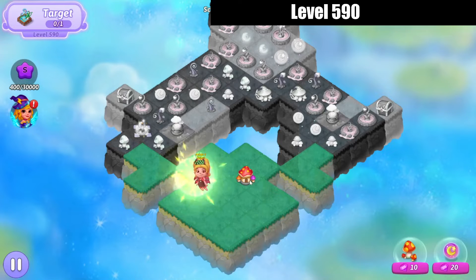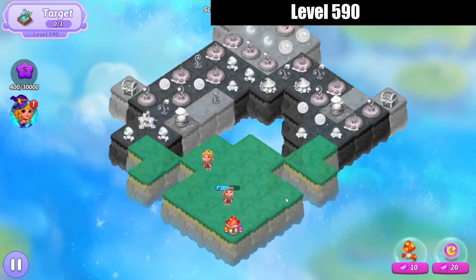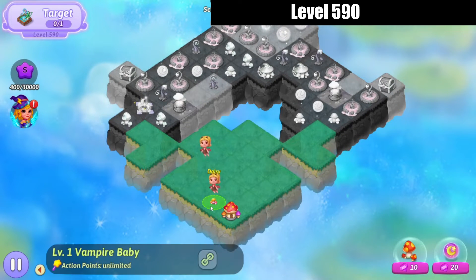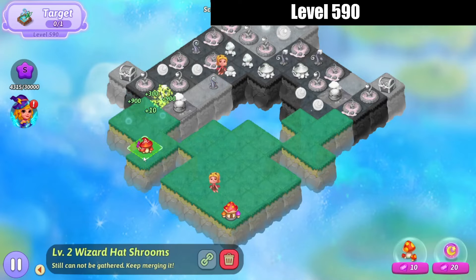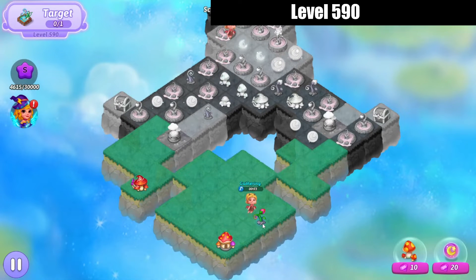Let's merge those eggs and harvest off of that. We're starting our merges on the right and then over onto the left, hit the Heal Extender there. We've got a flower now that we can start harvesting some Essence off of.